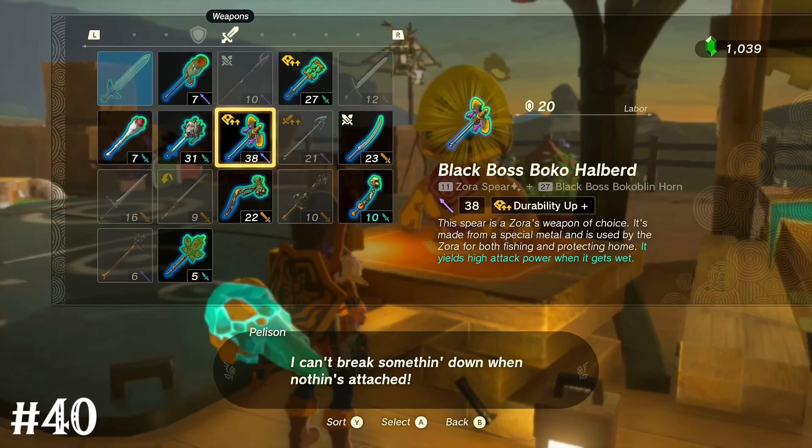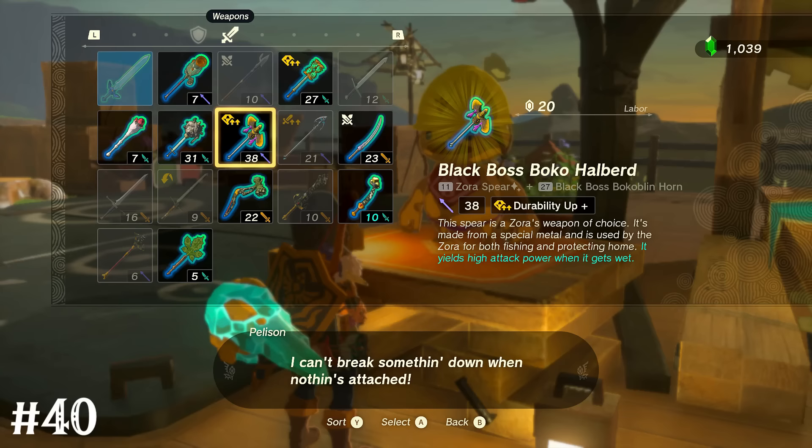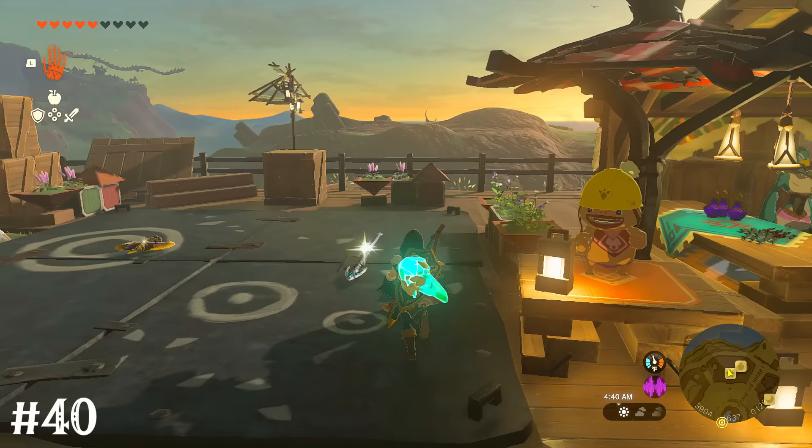And last, to get this to a nice even 40 for the video title — instead of destroying the material you fused to gear, you can head to Tarrytown to use the function of this guy. That lets you remove the material from a weapon or shield while retaining both.